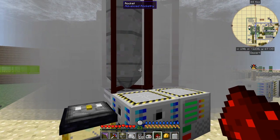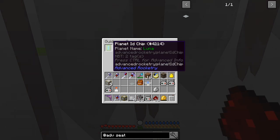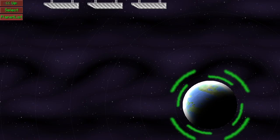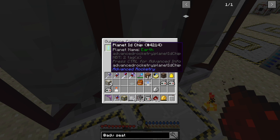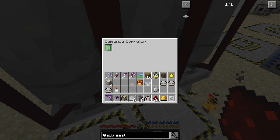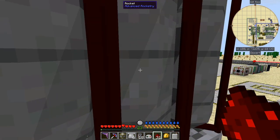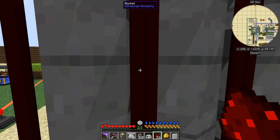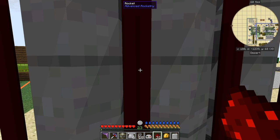If we shift-right-click and look in the guidance computer, I've got a planet chip here and the planet name is 'lunar' because that's what I just set. Let me change it back — select destination Earth, select. Now shift-right-click and open the guidance computer: the planet name is now 'earth'. The other type of chip you can put in here is a space station chip — then it'll go to the space station and the docking pad you've put there. When it goes up it remembers the coordinates it was sent from and comes back to those coordinates.